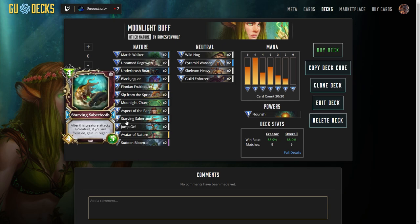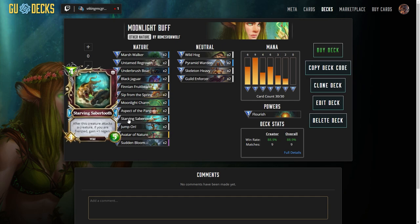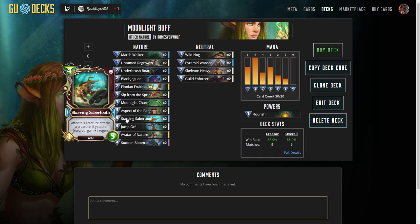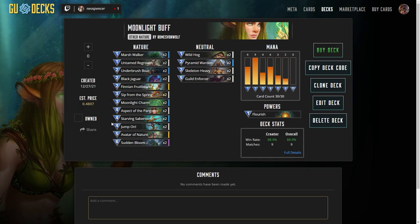Now you can maybe swap out Starving Sabertooth for Mooncraze Cyclops — I was actually thinking about that in the last couple of games. Mooncraze Cyclops might be a little better. You could also do Confused Rhino or something like that. But I thought Starving Sabertooth would be an interesting option to drop some armor onto, because then he could basically continue to gain plus 1 regen every time he attacks and he wouldn't take much damage back thanks to the armor. That's the thinking behind Starving Sabertooth.